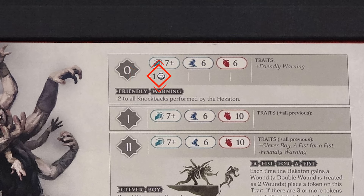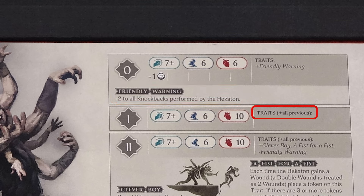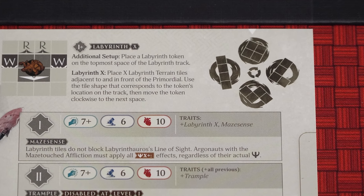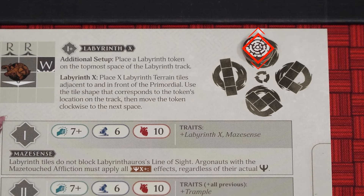Level 0 Hekaton, for example, has a minus 1 to its AT value, making it easier to wound. Each Primordial has one or more traits — special rules that apply to them. Be sure to apply all relevant traits. Level 0 Hekaton has the Friendly Warning trait, and Level 1 Hekaton says Plus All Previous, so it also has the Friendly Warning trait. However, at Level 2 Hekaton gains the Clever Boy and A Fist for a Fist trait, but loses Friendly Warning. Some Primordials also have additional setup rules. For example, Labyrinth Thoris requires you to put the Labyrinth Marker here.